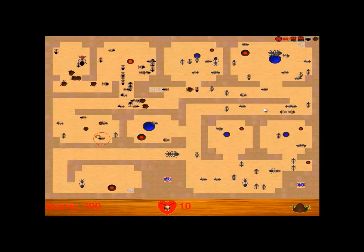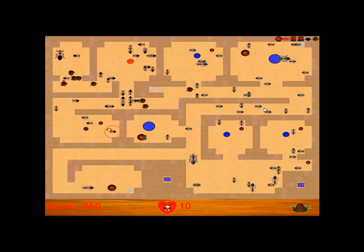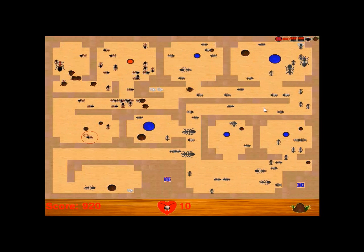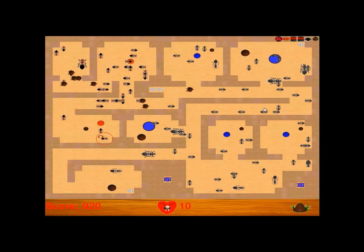I just got the Jaws upgrade, which is nice. Now, with the Jaws upgrade, I get an instant kill against small ants. So now I can activate that launcher.